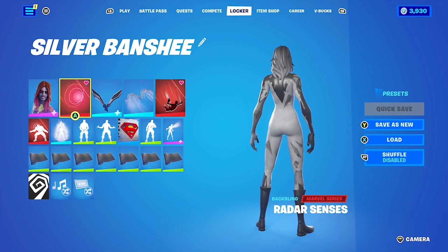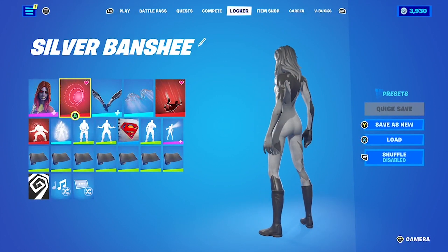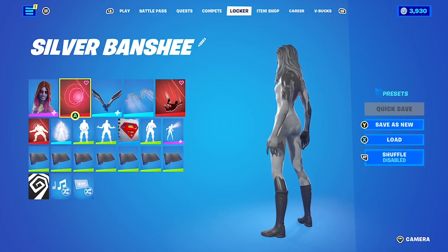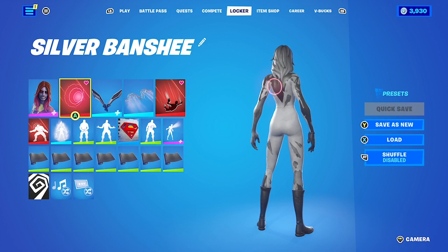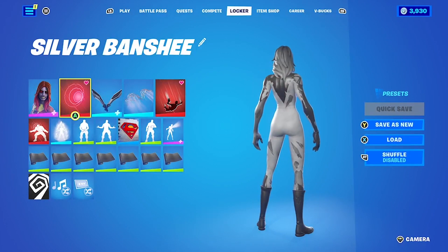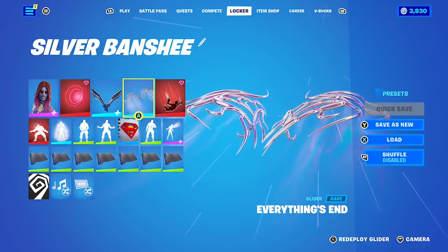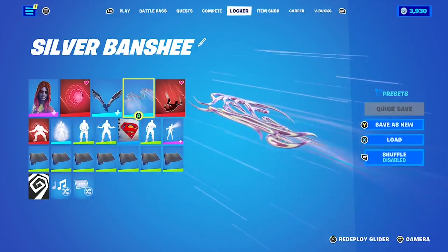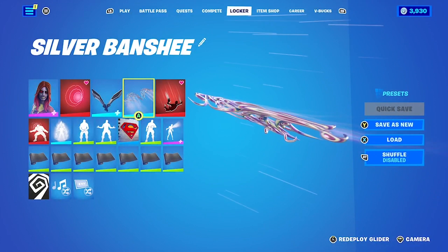I gave her the Radar Senses back bling from Daredevil, which is supposed to represent his ability to hear stuff at a great distance, but I thought it also kind of worked as a visual representation of her death scream. The back bling is just white and black. The pickaxes I thought worked basically just because of their color. The Everything's End glider is just kind of ghostly, I think.